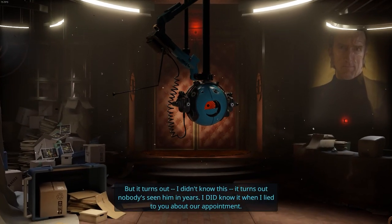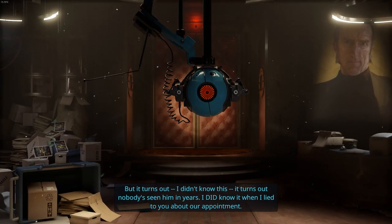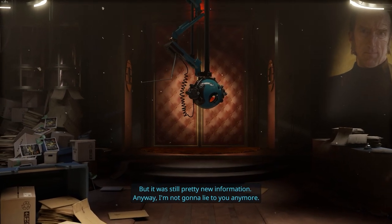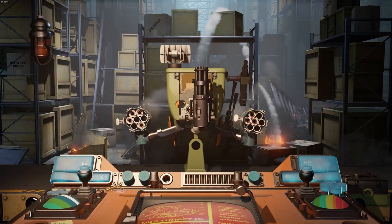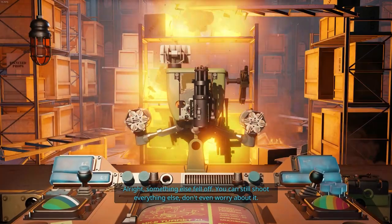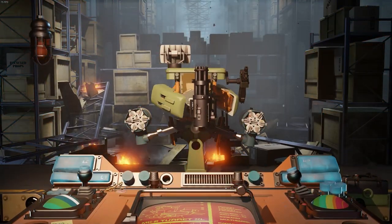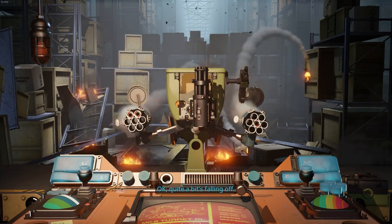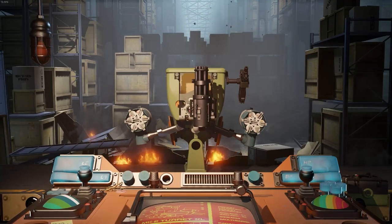And it's also nice to see Source 2 run like this in non-VR mode. My FPS did not even dip once during this tech demo — not even during the more heavy scenes that you'd think would tumble the FPS. And it's good that it runs like this because the game has no graphical settings to change at all, maybe aside from a native resolution tick box, but that's it.